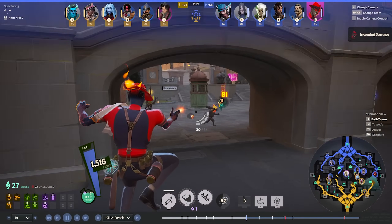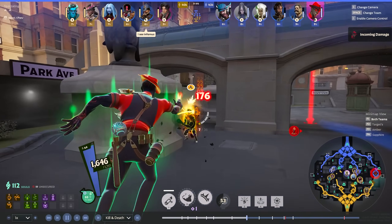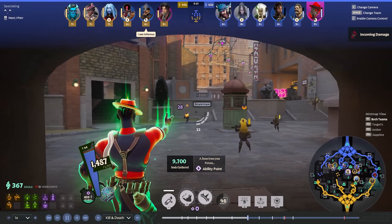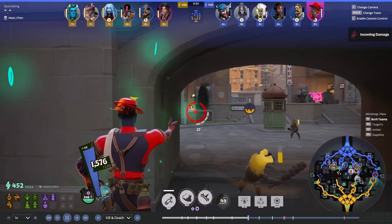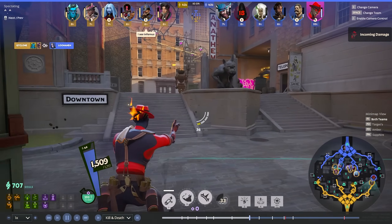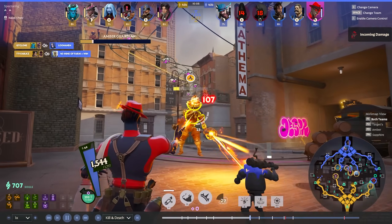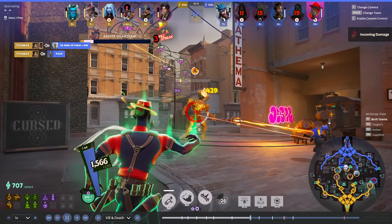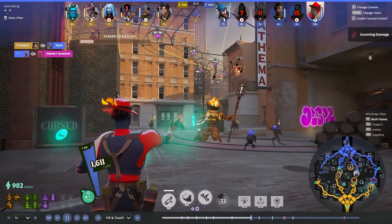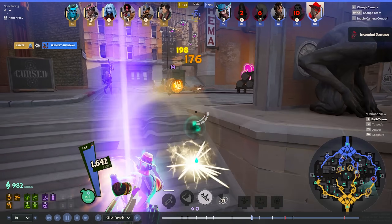He goes for Decay there — Decay is super valuable. Into a Warden ult that has AoE healing, and into Abrams it's very, very nice. Paradox has ability lifesteal on her ult whenever she swaps someone. There's a lot of lifesteal in this game in general, so Decay is not a bad choice. When you are this far ahead with a lot of damage, you can just build defensively — build to stay alive, because what's the point of getting a bigger item and even more damage if you're just going to die? The longer we stay alive on Infernus, the better. Infernus thrives in extended fights — if a fight is taking longer than needed, he's just getting stronger.